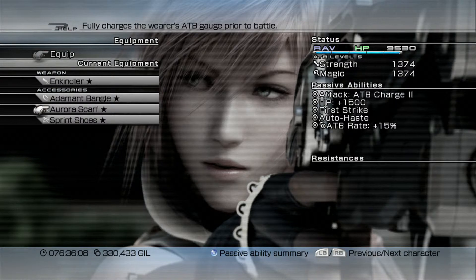It's very important because if the party leader ever gets knocked out, it's game over and you have to retry. So I highly suggest getting the Adamant Bangle upgraded and equipping it to your party leader. Next up we have the Aurora Scarf, which fully charges the wearer's ATB gauge prior to battle. You get this by fully upgrading the Whistlewind Scarf and transforming it into the Aurora Scarf. This gives Lightning a full ATB gauge at the start of battle, allowing her to instantly attack with all her attacks, and adds a plus 5% ATB rate.